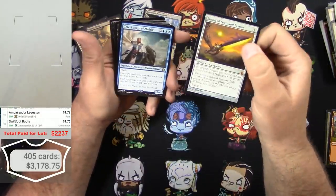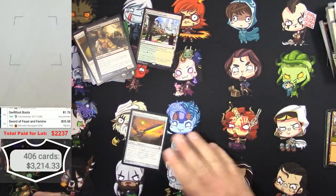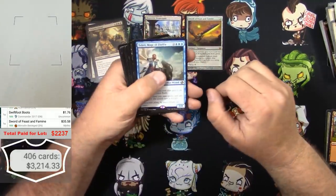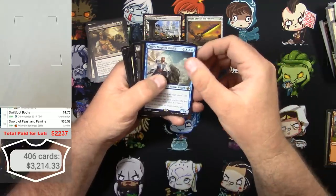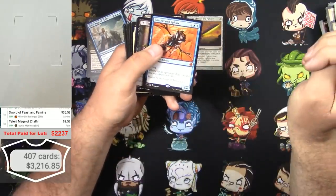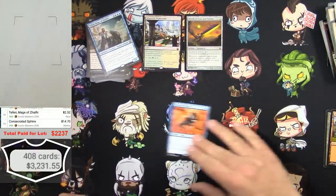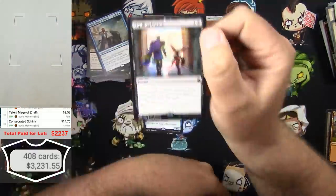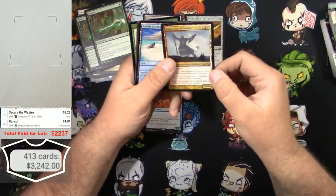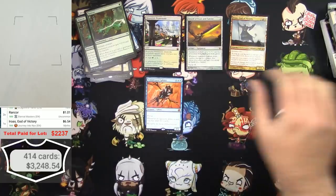A Sword of Feast and Famine - that's a good one, $35. I'm astonished. Then we got a Teferi. An upside-down card - let's flip it over, couple bucks there. Consecrated Sphinx - that's great, $14 from Iconic Masters. Got an Iroas, God of Victory - $6, that's a keeper.